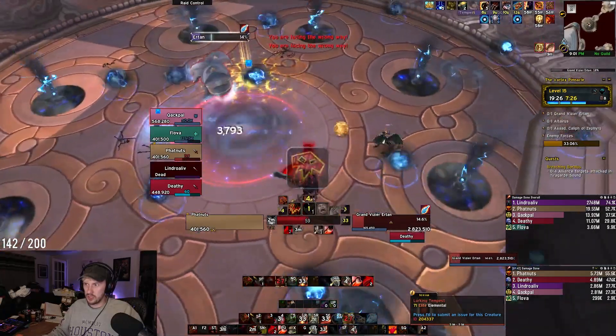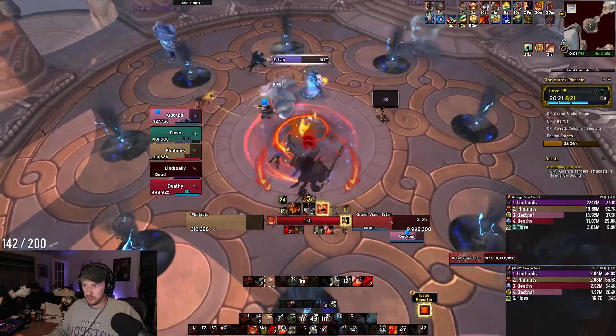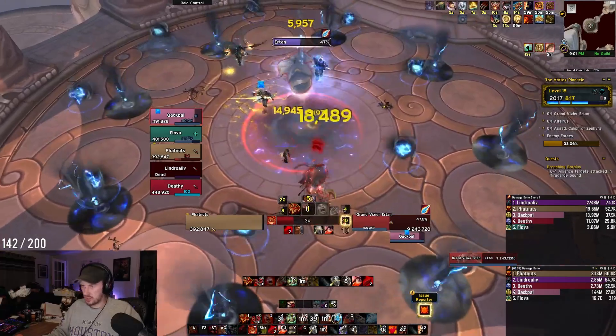These will be present during the first boss too, Grand Vizier Atan. Upon pulling the boss, four Lurking Tempests will spawn, one in each corner. Throughout the fight, just make sure you turn your camera to them if you see them pop up and try to cast on you.